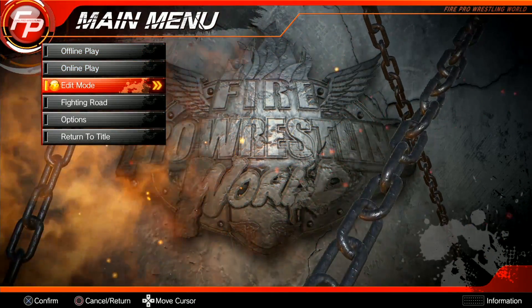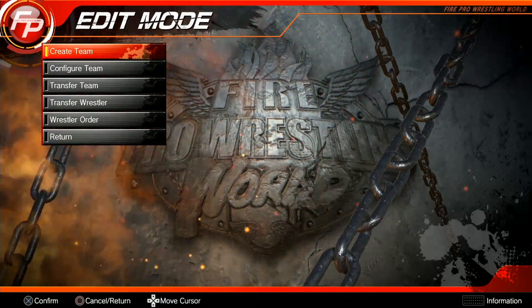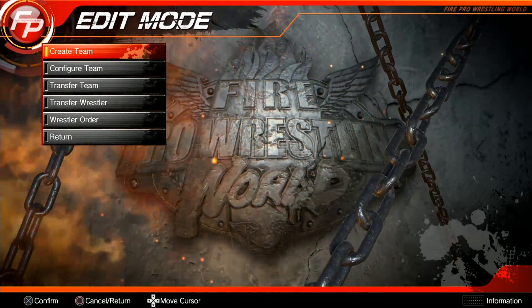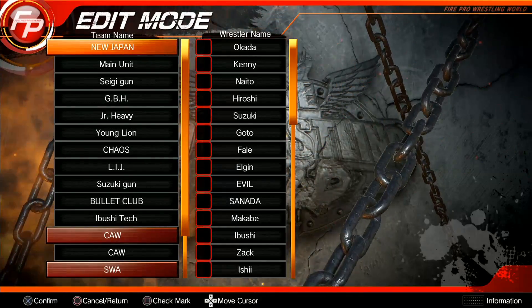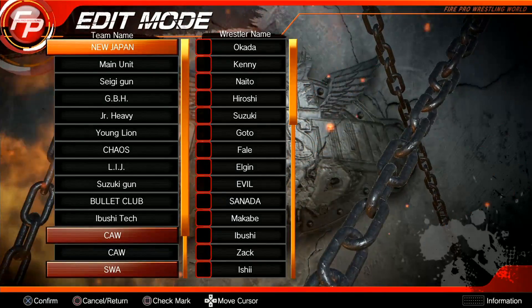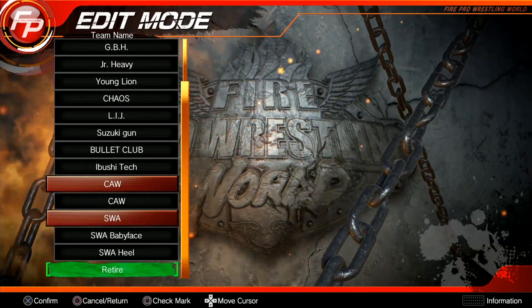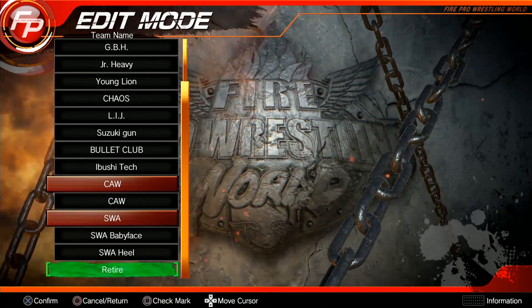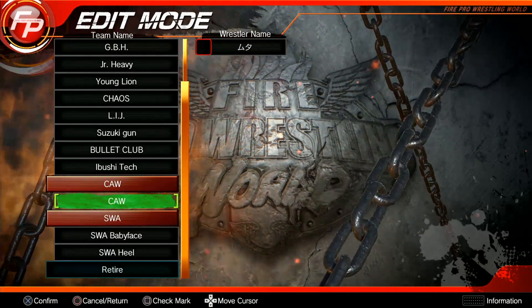Going back into the game here, you'll want to go to Edit Mode, then you'll want to go to Team Edits. If you've played Fire Pro on PC, you already know what I'm going to tell you. But if you haven't, you want to go to Transfer Wrestler, and to take someone you downloaded and actually use them, you'll have to go down to Retire — they're going to be in that section. You want to take them out of Retire and move them to a different section. I moved him to the CW section.